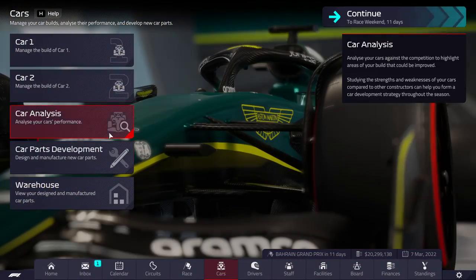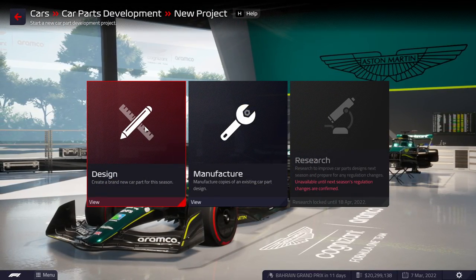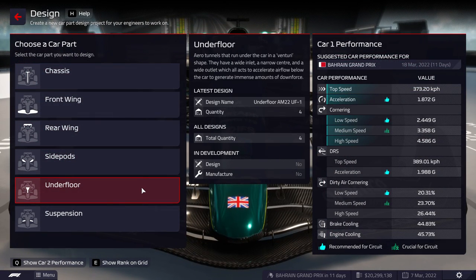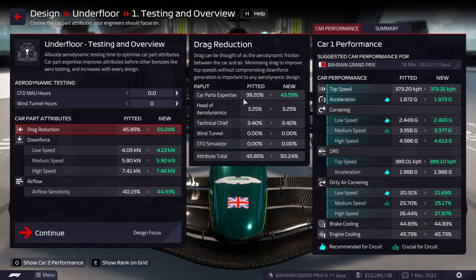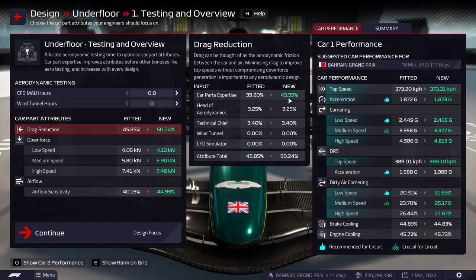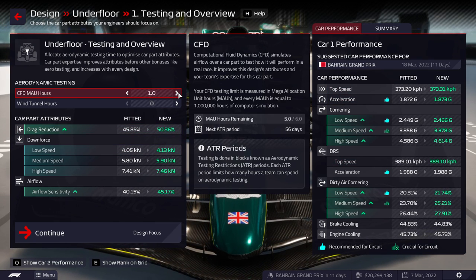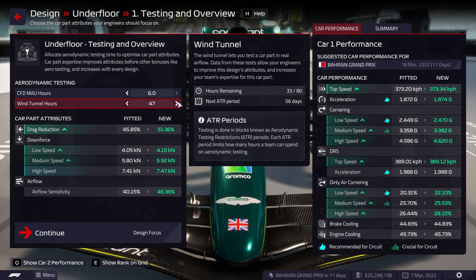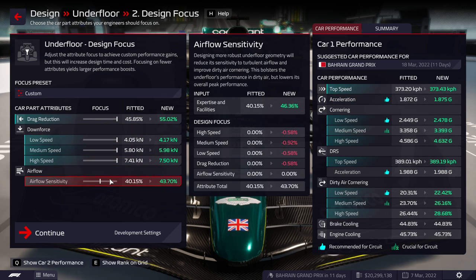The second thing we're going to do is start developing our car. We want to try and get our car to be the best as soon as possible, and I think we'll make it work. The first thing we're going to do is the underfloor. As you can see, compared to the current fit underfloor, we actually have a four percent expertise boost already. I'm thinking we'll just put in everything we have into this underfloor. I don't know if we're going to make another one this season — we probably will, just to boost expertise — but for now we're going to be doing this. It'll probably stick for a long time.